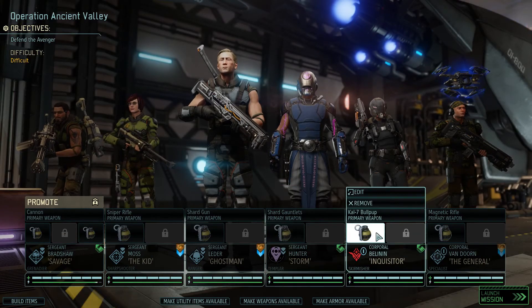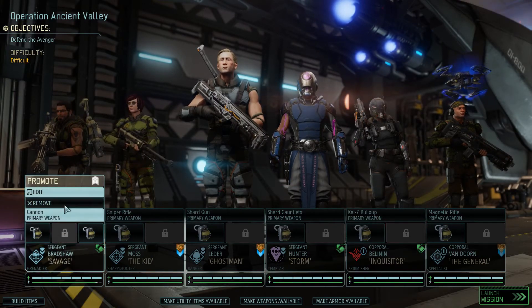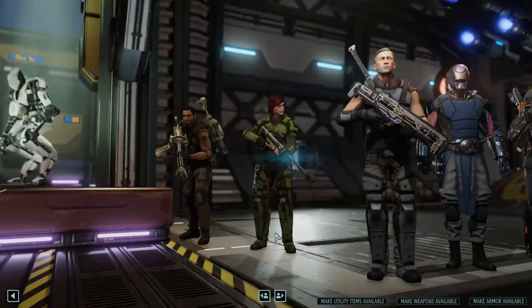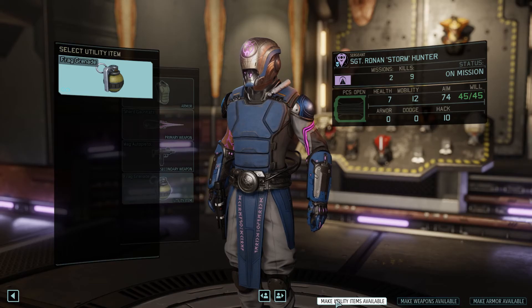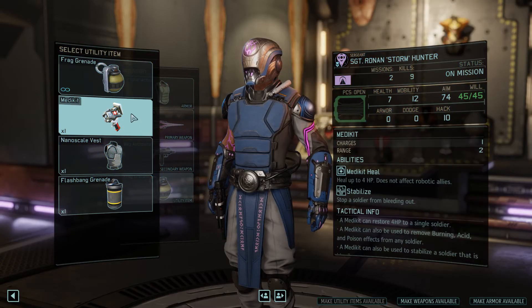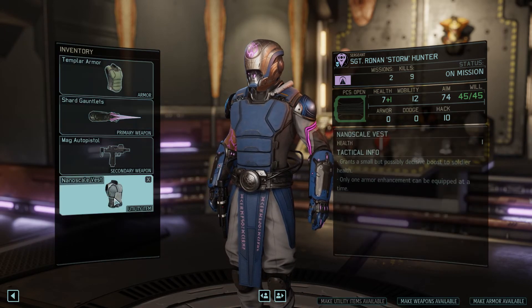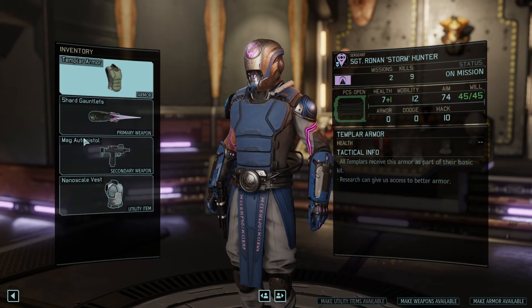Unfortunately I don't get to upgrade the Skirmisher's main weapon. We want to bring the best we can possibly bring on this. This guy is going to be the main lynchpin. Nanoscale vest, mag auto pistol, and Templar armor.